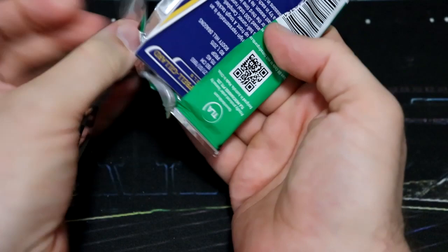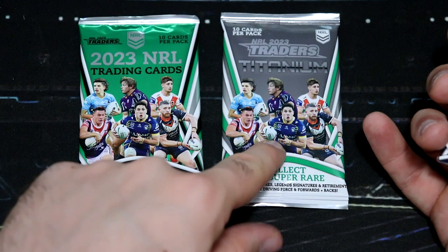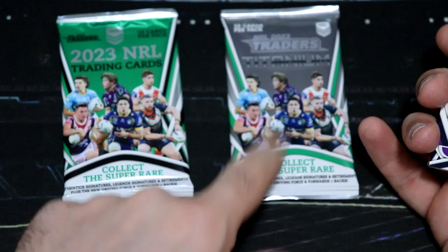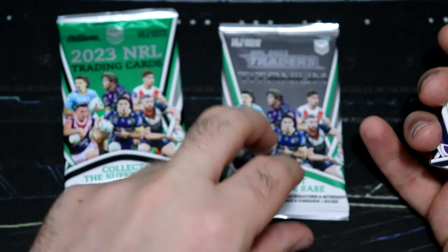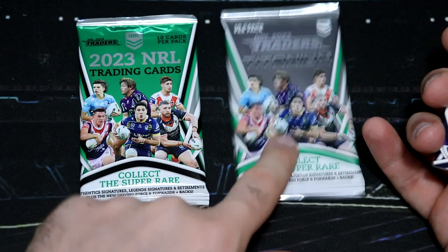Okay, well here we go, we've got three retail packs. The difference — a lot of people have been asking — the difference between the titanium and the retail is basically the titanium is a dollar more and you have three exclusive cards you can pick up in the titanium which you can't pick up in the retail. Those are the gold pearl specials and the team driving force — both of those are box hits, one every 36 packs — and also the black authentic signatures. You can get the white authentic signatures in the green packs; you can get both the white and the black in the titanium.